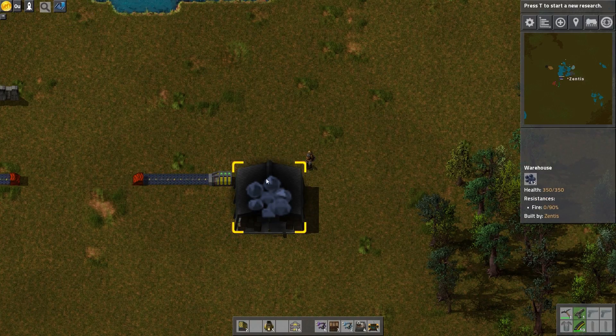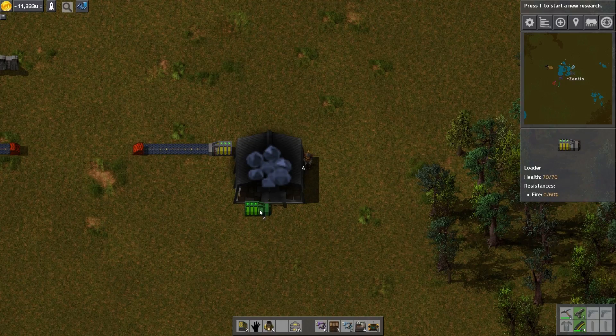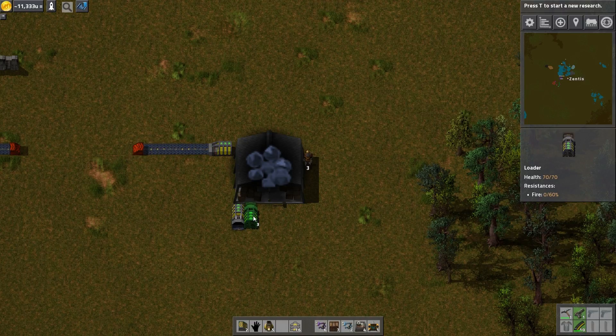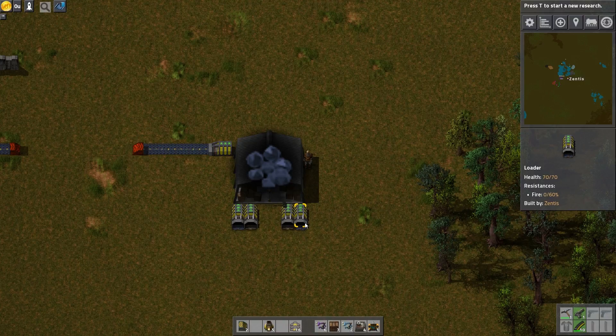All right, we are back. I now have the storehouse and hopefully I have enough now of these. I probably should have gone back and checked them to be double sure. Let's do one here. We'll do one there and you will filter out the Saffirite ore. I need this to come in here, and this to come in here, and this to come out — and that will filter out crushed Saffirite. Perfect.